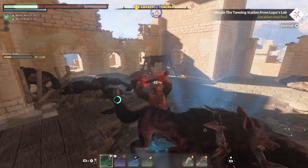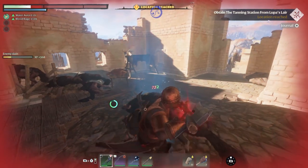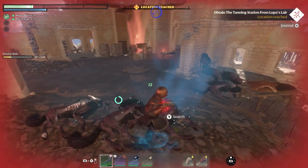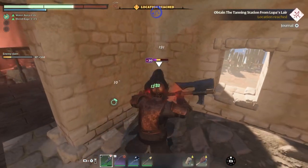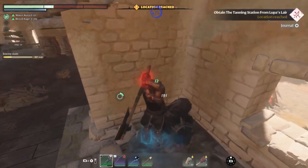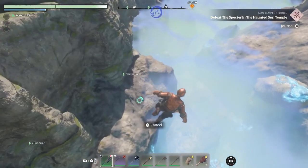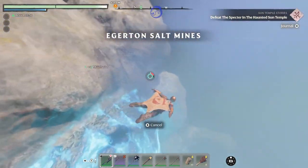A quick tip: make sure you build a flame altar near any type of boss area, camp, or dungeon you're about to enter. When you build a flame altar, that's a good respawn point so you don't have to respawn all the way back at your base — saves you time. Keep that in mind. Traversing the lands can be a chore, but there are some fun ways of doing it with either your grappling hook or your glider.